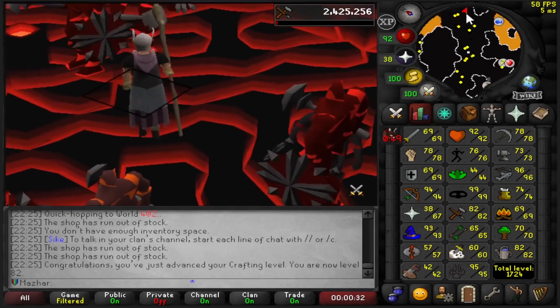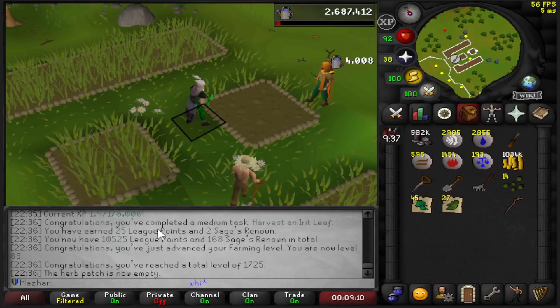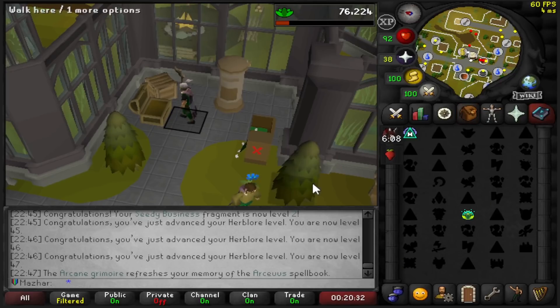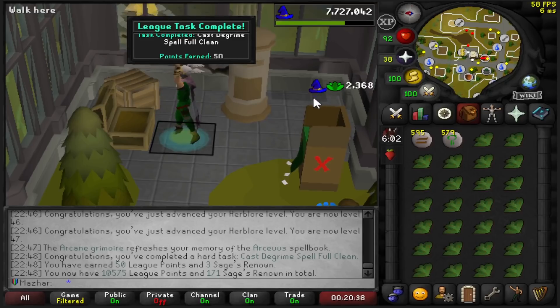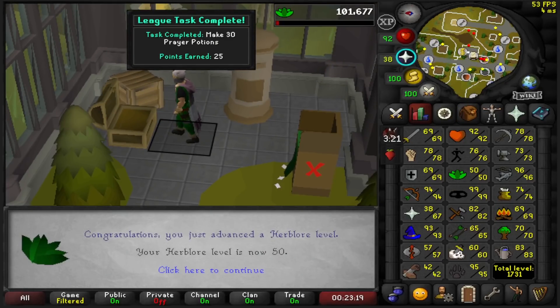I'll do more Crafting training when I have the final relic and 16 times multiplier. 25 points for harvesting an Irrit Leaf — I didn't even know this was a task, I was just doing a farm run to train Herblore. Clean a full inventory with Degrime: 50 points. Make 30 prayer potions: 25 points. 10,600 total.